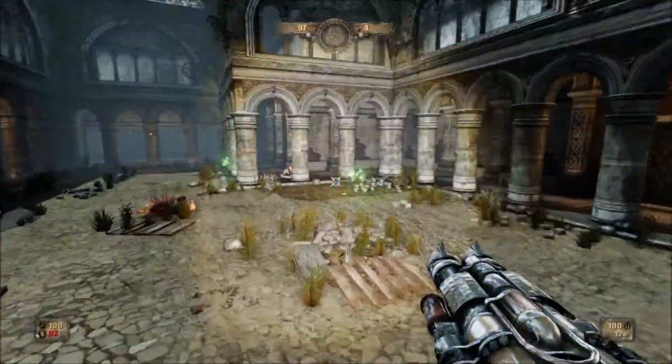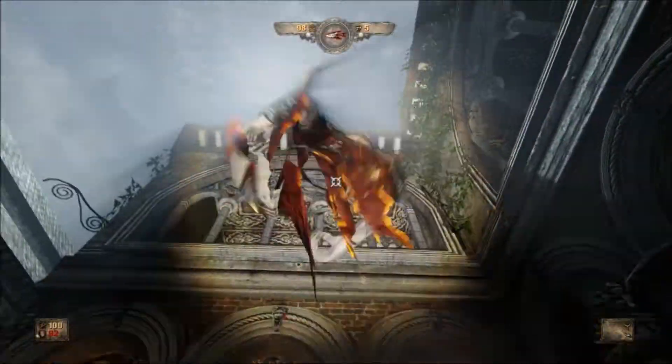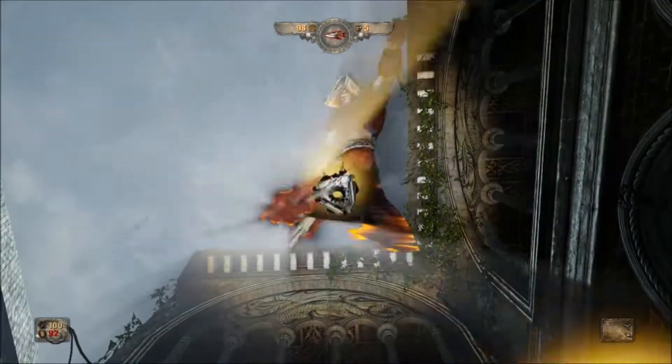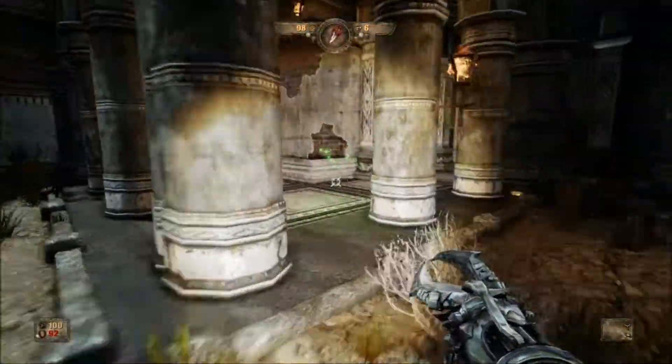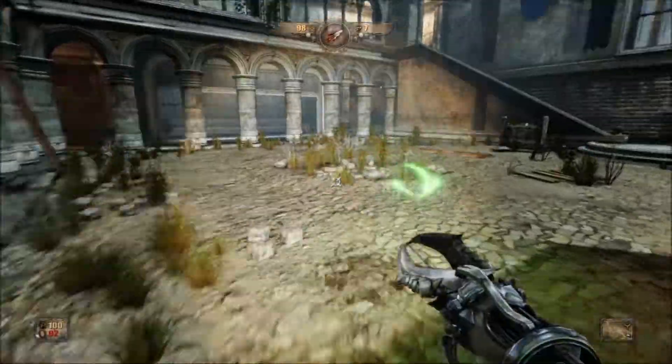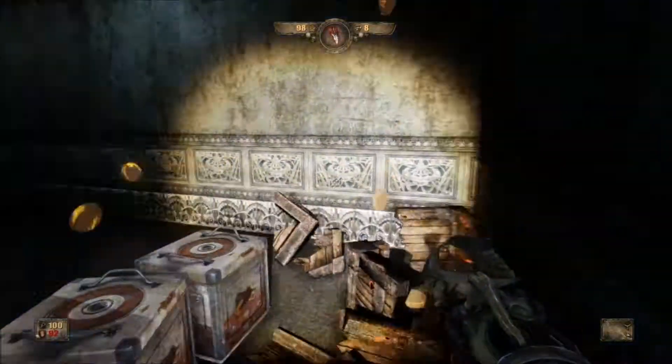Those enemies make such weird noises when you kill them — I just don't get it. During your speedrun, these guys can be really delayed at spawning, so try to stay near the top until almost the very end. There's gold littered all over this level, so just make sure you look in every corner.